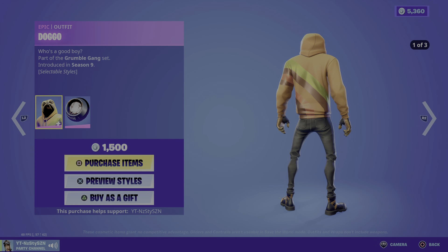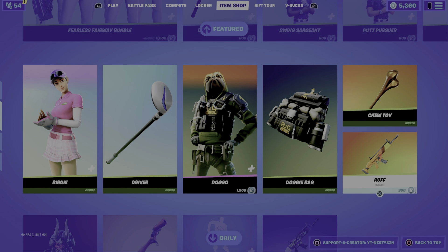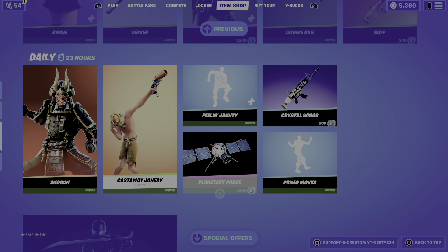We've got Doggo from Season 9 at 1500 V-Bucks, the Chew Toy from Season 9 at 500 V-Bucks, Shogun from Season 6 at 2000 V-Bucks, and Castaway Jonesy from Chapter 2 Season 3 at 800 V-Bucks.